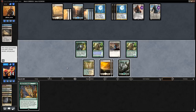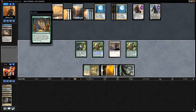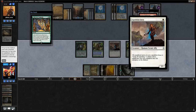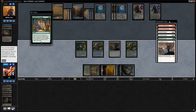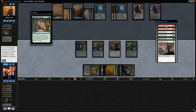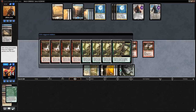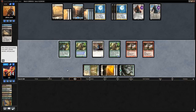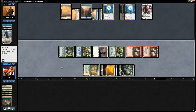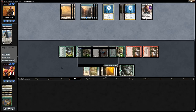We find a Collected Company and cast it main phase to avoid Mana Leak. We hit double Battlesinger, which is better here than Evangels since protection doesn't help against Gideon. We get a bunch of triggers, take down Gideon Jura, and hope to dodge Supreme Verdict for one more turn. Opponent scoops — timely Collected Company top-deck.